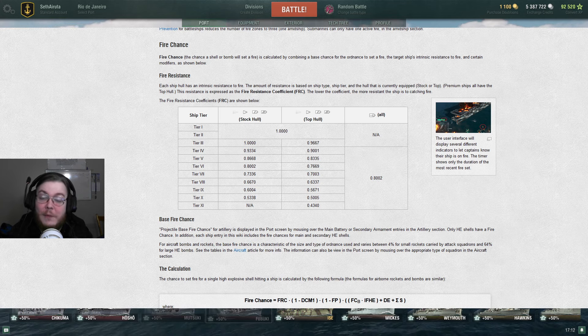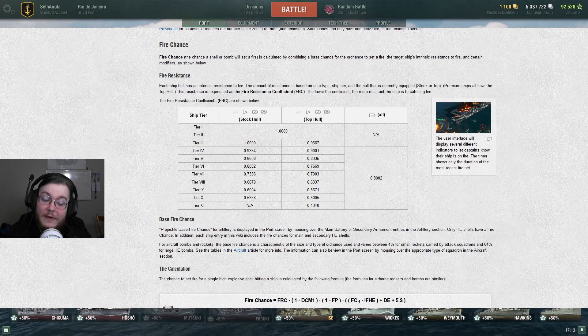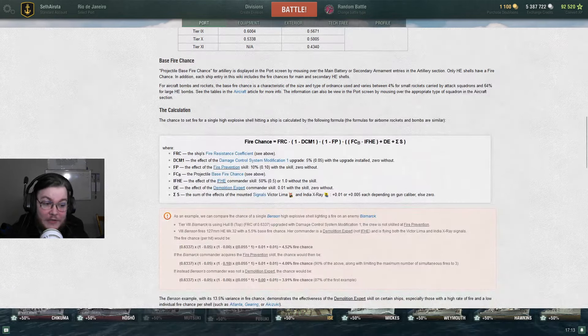There is then Fire Prevention that can lower that by 10%, so now you're down to 4.5. Then take that 4.5 and if they're running the equipment to reduce your fire chance again, that's another 0.5% resistance, which lowers you to roughly 4.3%. Your fire chance is a lie - that is what I am telling you here.